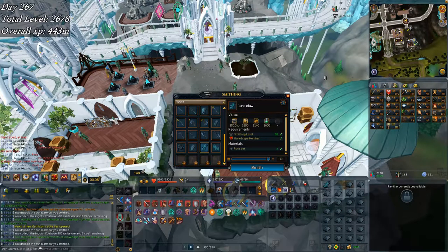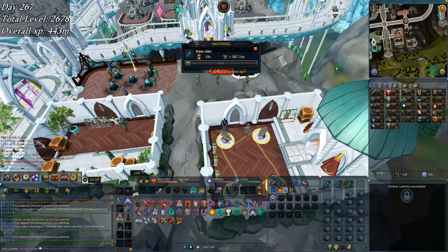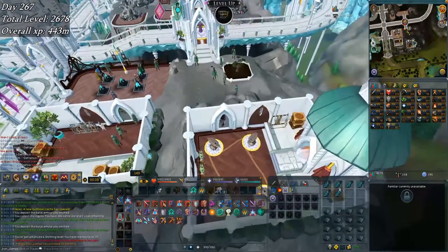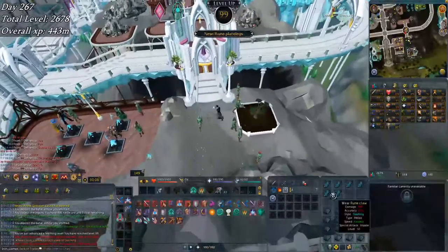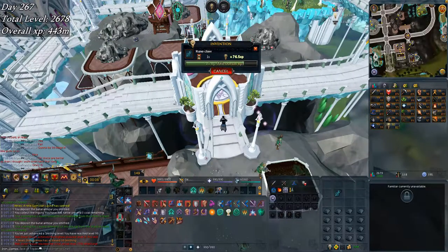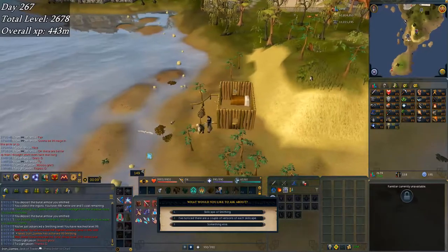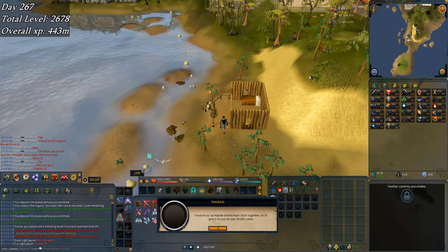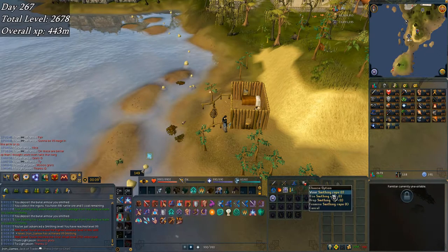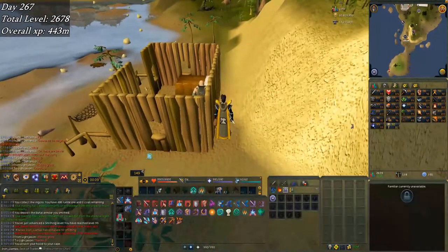Welcome back to week 39 of the Iron Man road to completion series. Starting off this week with a little smithing, making a few rune claws for some swift components. But in all reality, it's actually 99 Smithing. I promised two 99s for this week, and that's the first one. I headed down to our old friend Thurgo's house, and there's the Smithing cape - not bad at all.